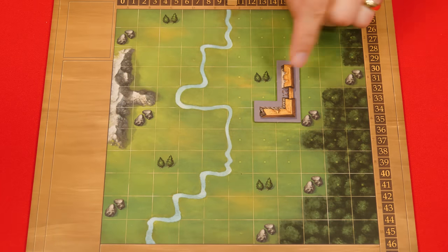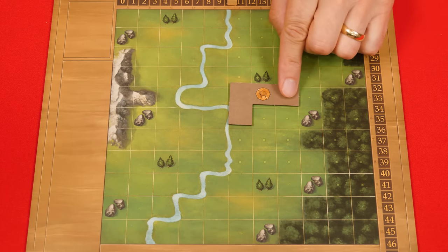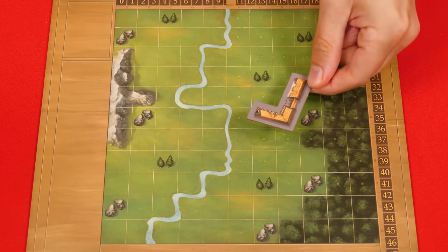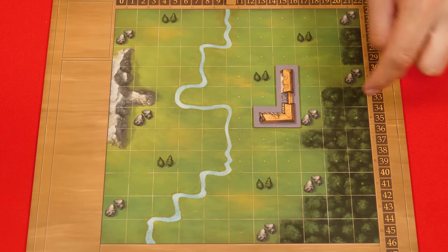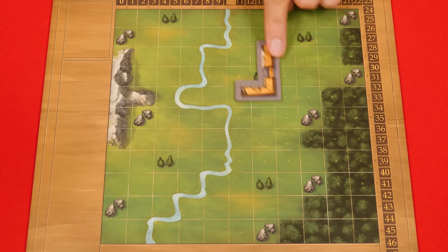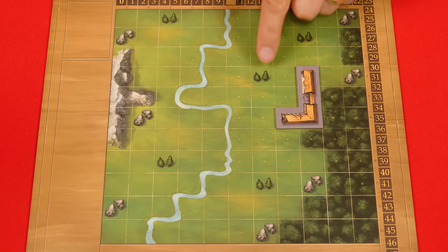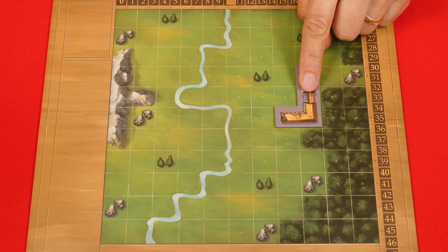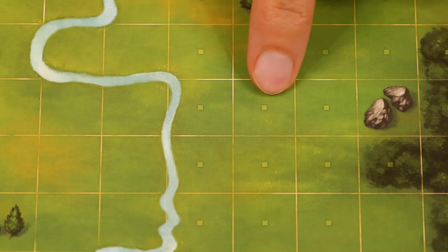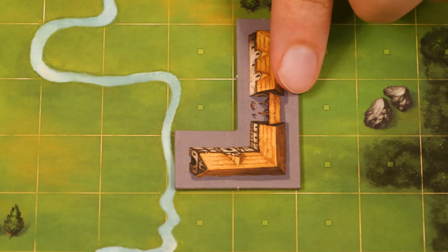Buildings can be placed in any orientation as long as they fit within the bordered squares. However, they cannot be flipped over — this side must be face up. They also can't overlap any solid mountain or solid forest spaces, but you can put them on top of the trees or on top of rocks. You should avoid covering trees if you can, because visible trees are worth points at the end of the game, whereas visible rocks will cost you points — so do cover those up if you can. Some spaces have squares in their center; you don't have to worry about those right now as they'll come into play later, but you can cover them up as well.